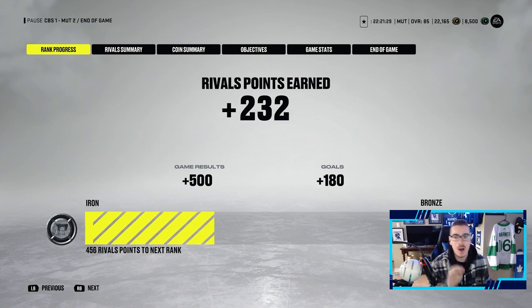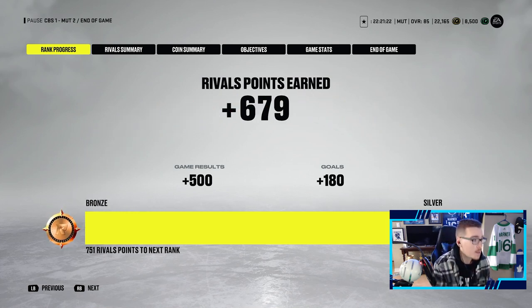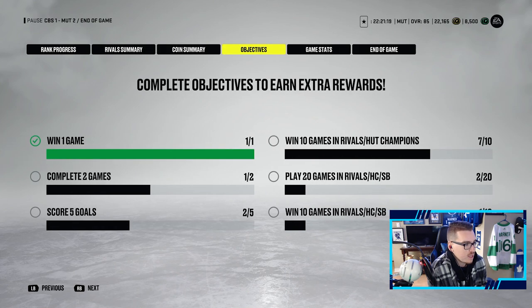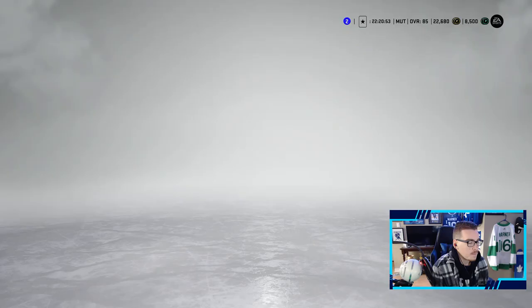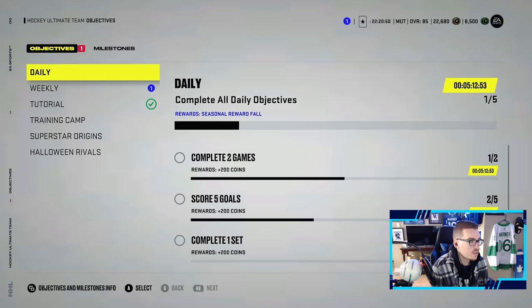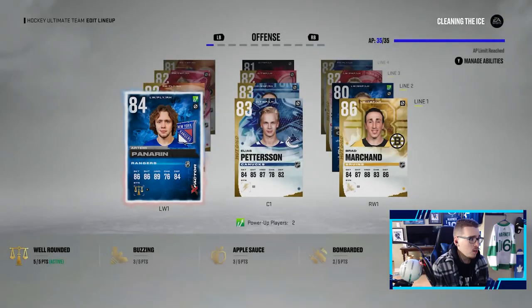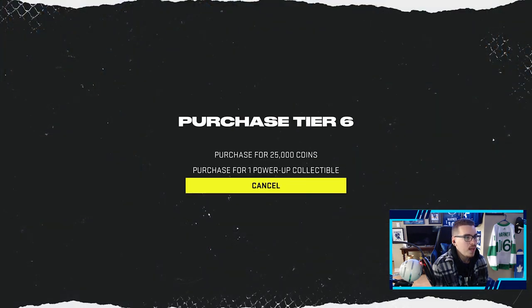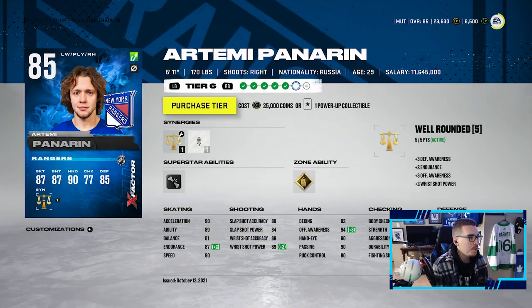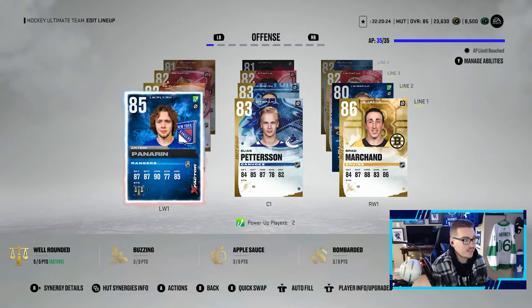What a game from this team - I could not be more happy with the way we played. We were in Bronze ranking after that game too, which is absolutely huge. We completed some objectives - that's 200 extra coins and then 750 coins into the bank account. We're above 23,000 coins which is very nice to see. Artemi Panarin getting the game-winning goal gets an upgrade - we have a power-up collectible, so Artemi Panarin is now up to 85 overall. One more and we need to buy his base or pay 90k coins to get him up to 87.